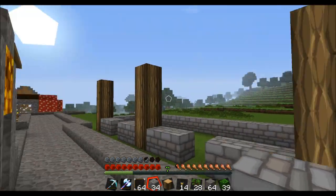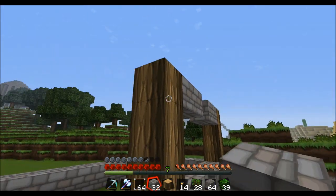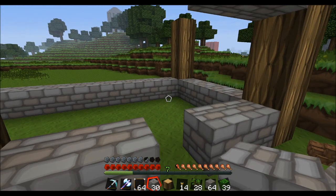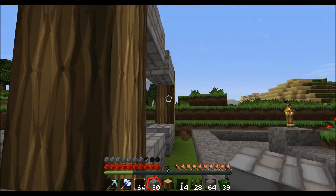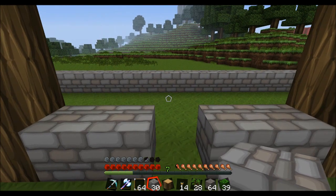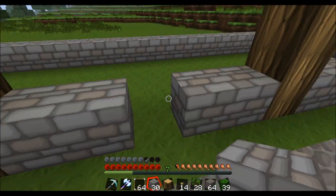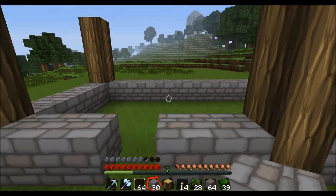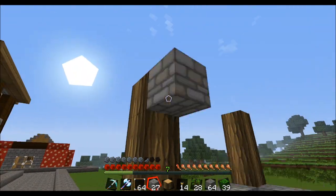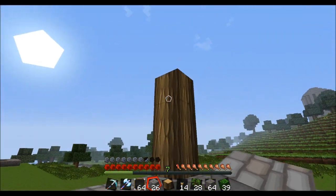So what these three shops are going to be: numero uno, a fishing shop. Numero dos, an archery shop, also known as a fletching area. And finally, a bakery. And no town is complete without just a little hint of a bakery.